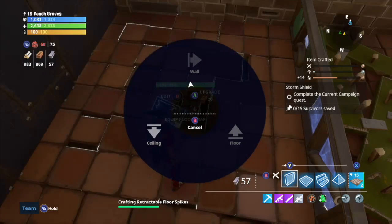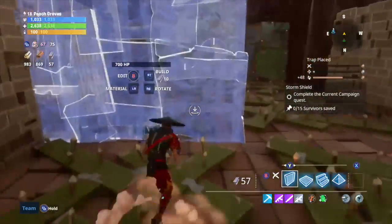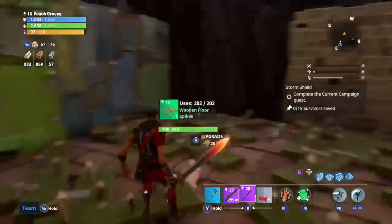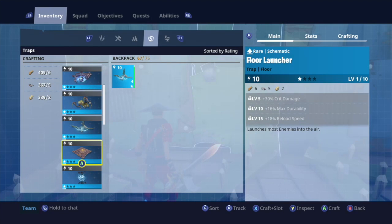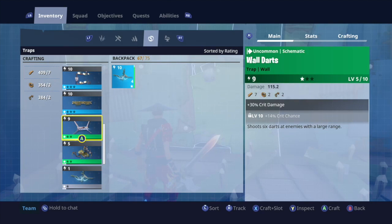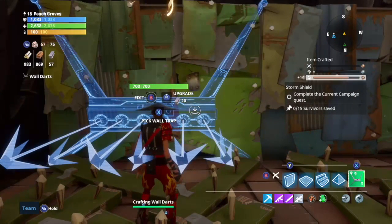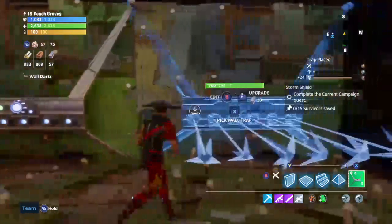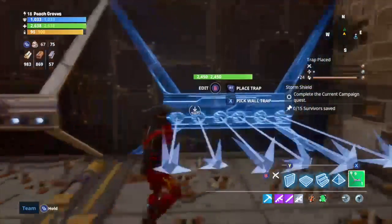That's one trap placed — that's gonna ideally stop everything from getting to you. Then you're gonna put — hold on let me find them — these wall shooter things. I don't have a better option so we're gonna put two of them there and two of them on the other side, so we need four. Now go into trap mode — yes, I put them here like that. What this does is create a concentrated area of fire.